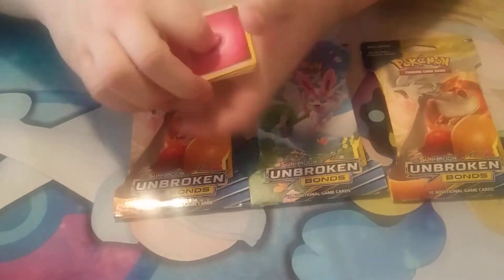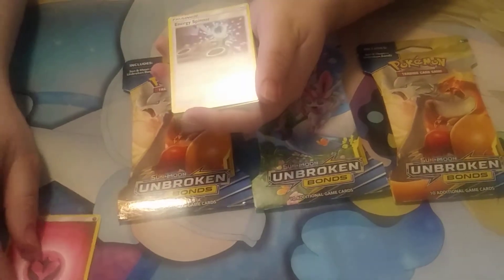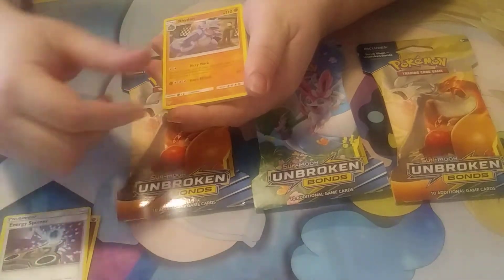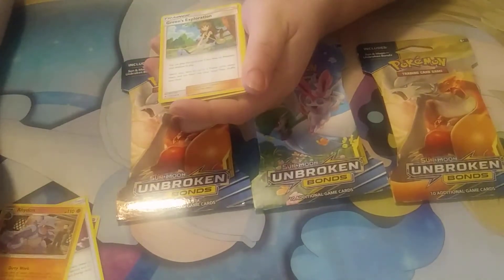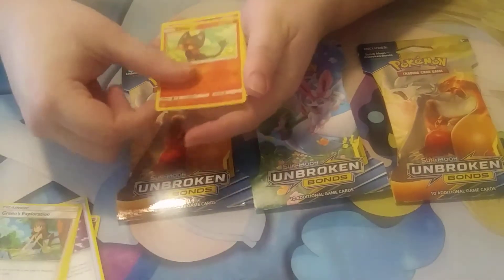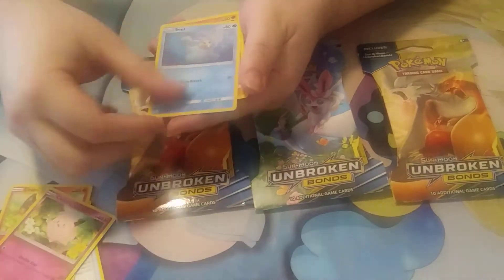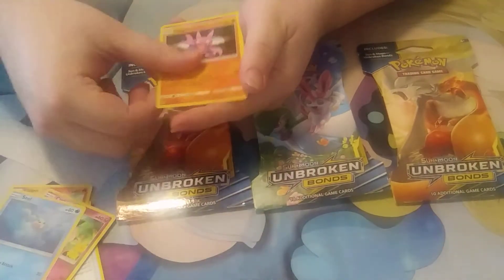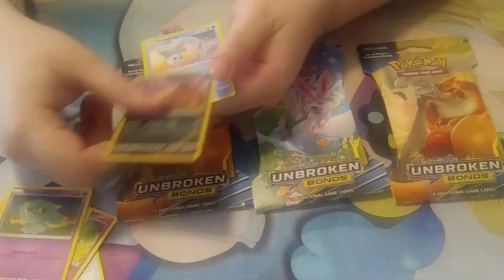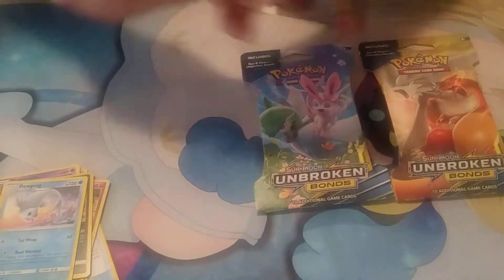We got a fairy energy, energy spinner, right horn, brings exploration, Linton, the fairy Cofagrigus, seal guy, Glower, mystery, Rabious, Snubbull, Dialga, and Dunsparce. This is my first time using this type of tripod.